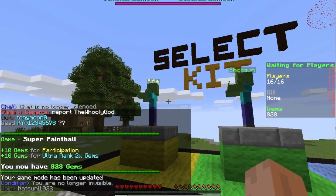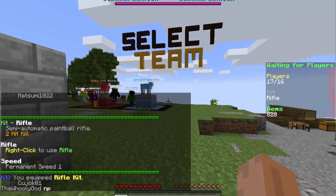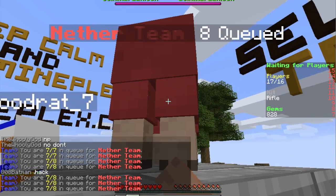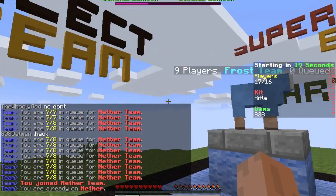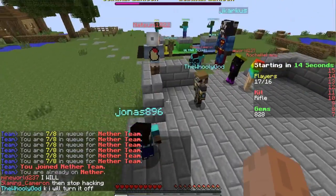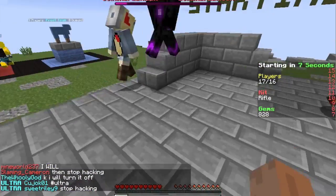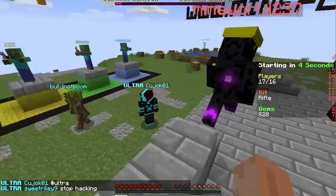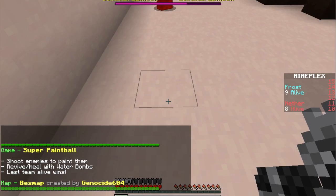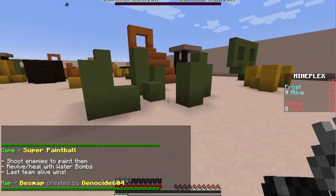Now finally we will be having the rifle. This time we will be playing on the best map, apparently. The rifle kit does actually only shoot one shot at a time and it has a very slow rate of fire, but it does only take two hits to defeat an enemy. It does very high amounts of damage — about 15 damage per shot, which is very high.